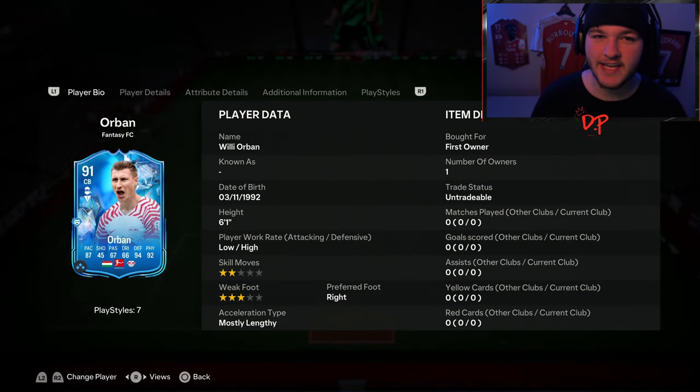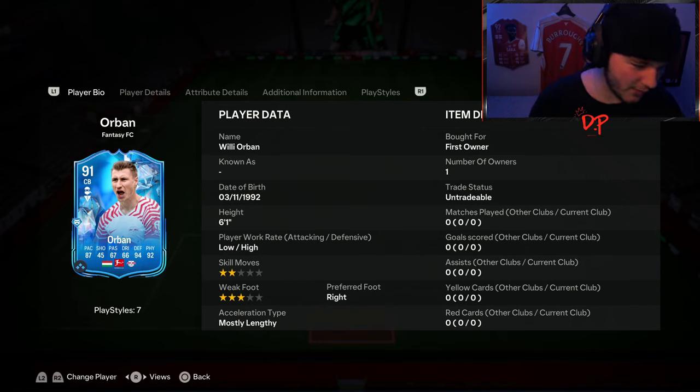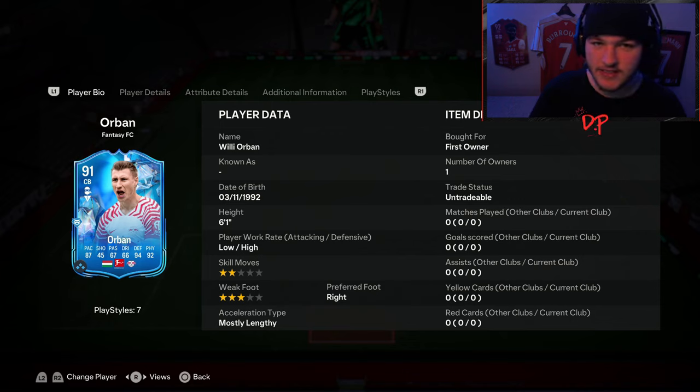Starting as an 87 and ending in a 91, Leipzig's Willy Orban has managed to get all four upgrades required for only 45,000 coins, which is a brilliant price. The team of the season is in around a month's time, but nonetheless, with the current cards in the game, this looks like an incredible card for a very cheap price.